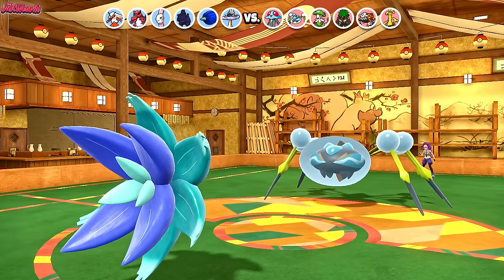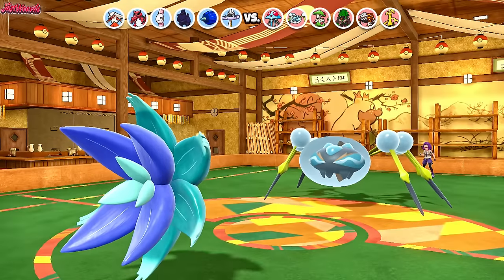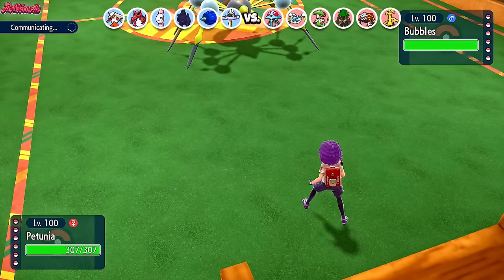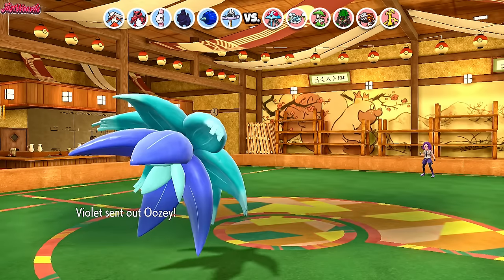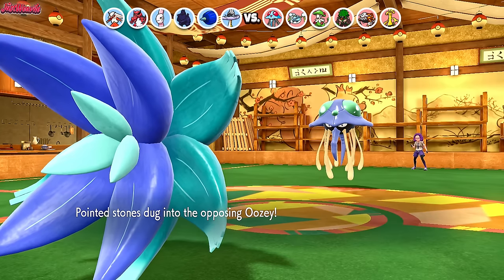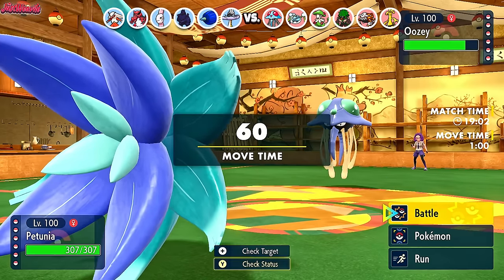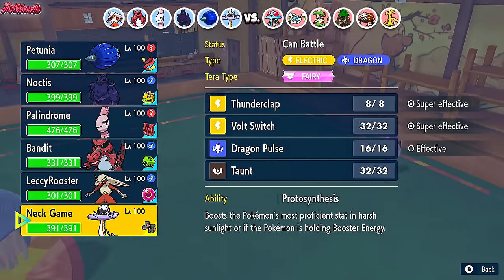Araquanid is awesome — floats in the air and all that. They go for Sticky Web. I love Araquanid, it's so cool. I just can't figure out how to get the bubbles to work in Blender, but anyway — let's go for a Mortal Spin. If they switch into Heatran or Gholdengo we can just Earth Power. Uzi comes in — that is the Tentacruel. We're going to get some Stealth Rock chip since it's not Heavy Duty Boots. We go for Mortal Spin, getting rid of that Sticky Web.